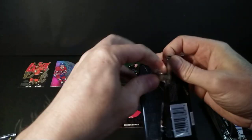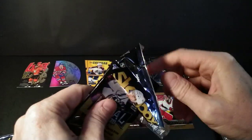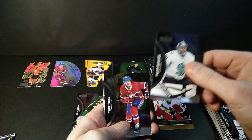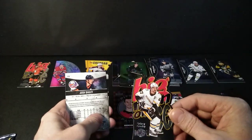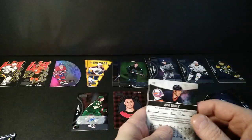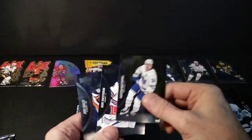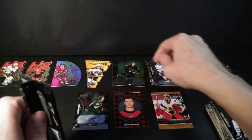Here's the last rookie retro — it kind of looks like an emerald but it's not, just a greenish background. Cool. Then Malkin, Kane, and Pierre-Luc Dubois. Still looking for one more big hit — one more juicy one. Grubauer... Toffoli... another Big Man on Ice — that's cool, I got two good ones there. Gaudreau, future hall of famer, Crosby, another future hall of famer.